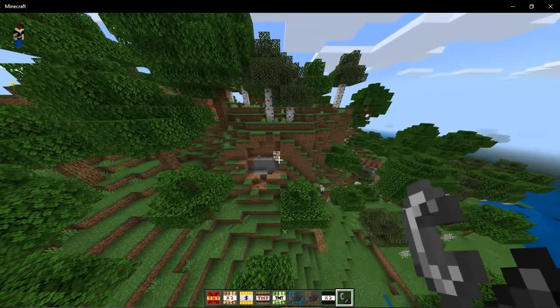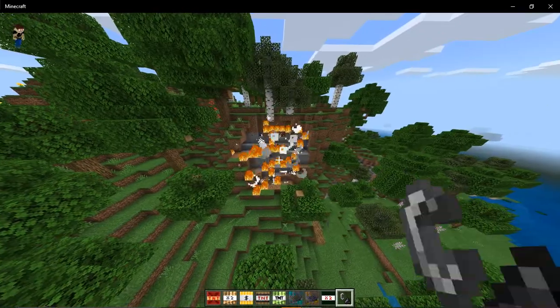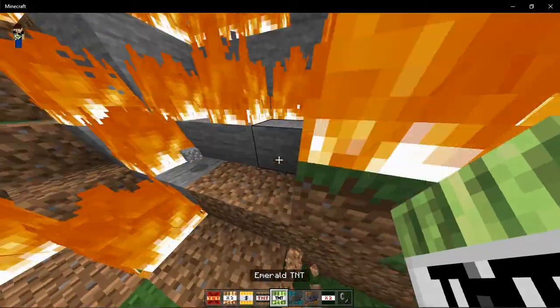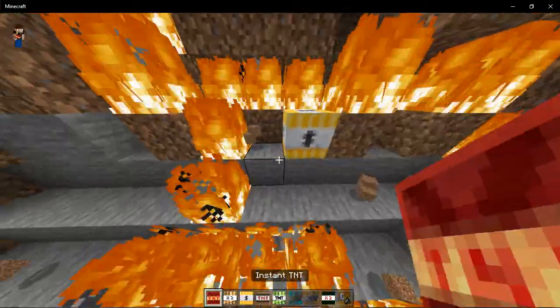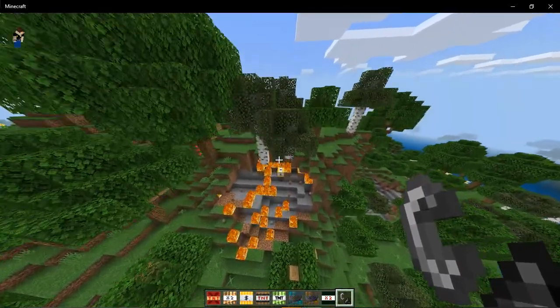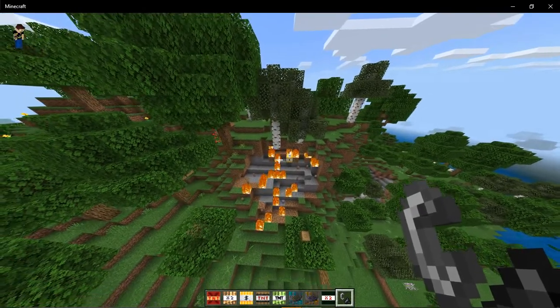Next we're gonna show rose gold TNT, which doesn't do anything special. It's like a molotov TNT, it takes a while. All right, money TNT. I really like this one because I like money. It doesn't do anything special, it's basically the same as the last one.